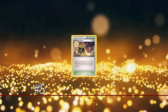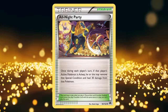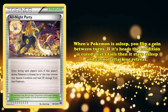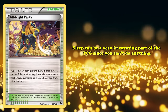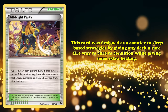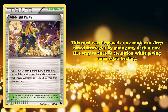Marking the halfway point at number 5, we have All Night Party, a Stadium meant to counter the sleep status condition. When in play, a player whose turn it is can cure a sleeping Pokémon and heal 30 damage from it. When a Pokémon is asleep, you flip a coin between turns — if heads, the condition is cured; otherwise, the Pokémon remains asleep and can't attack or retreat. Sleep can be one of the most frustrating parts of playing the Pokémon TCG. All Night Party was designed as a counter to sleep-based strategies, giving any deck a guaranteed way to cure the condition while providing some extra healing.